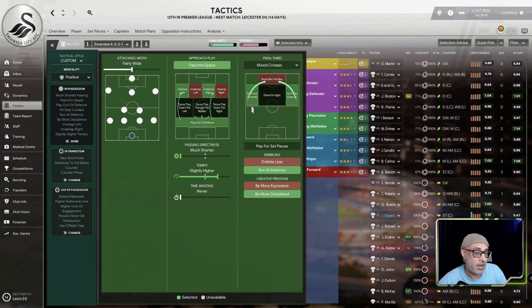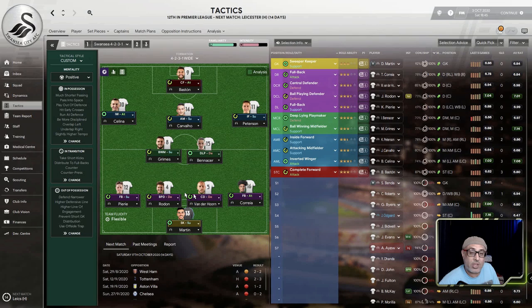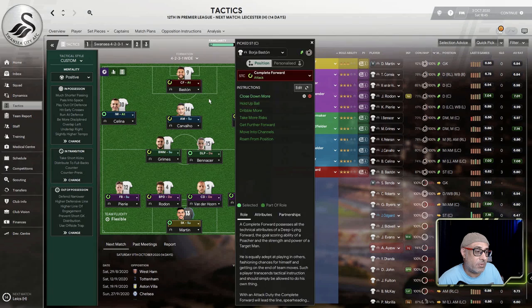It's encouraging very quick passing with a higher tempo and passing directness of a very short length. The challenge is that with hit early crosses and pass into space, this tactic was meant to attack teams giving up space. But here, with fairly wide width and prevent goalkeeper distribution, we have to look at all these things in perspective. Then we've got to think about prevent goalkeeper distribution and consider everything about this tactic together.